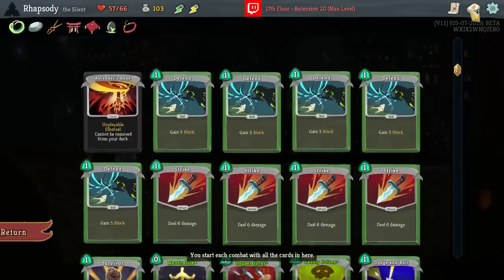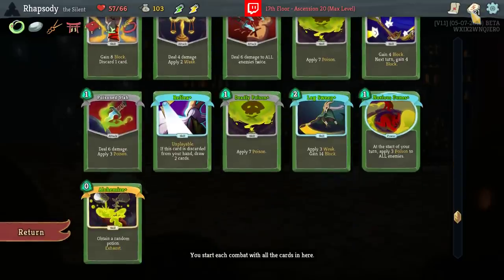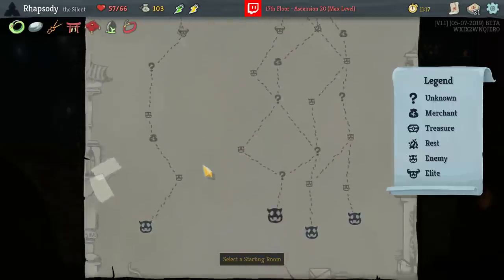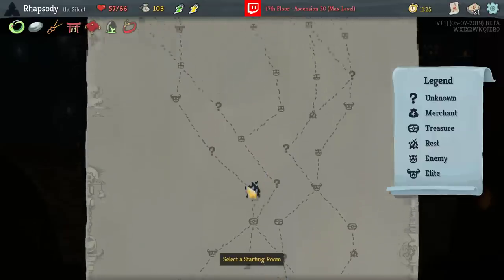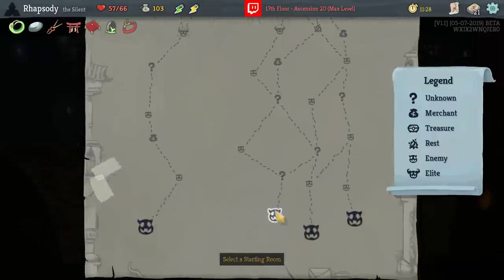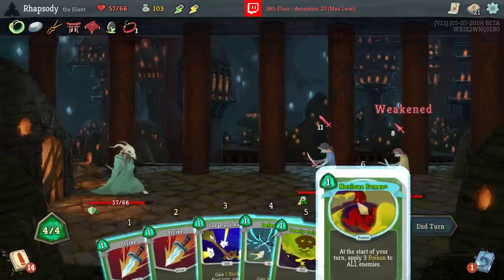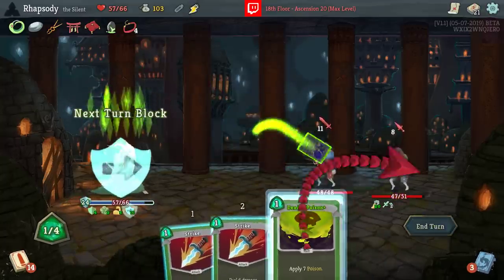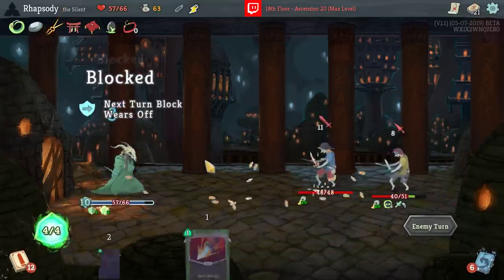There's four elites on the left-hand side — I'm actually really interested in taking them out. Actually, I'll take the early part that has three question marks, a shop, a rest, a question mark, a rest, then another rest, then the very late two elites — so I get the time to upgrade all of the cards I might want. I'll play the Speed Potion because I've got to remember I should be playing a potion every single combat. I do have an Alchemize in the deck so I'm filling back up on potions.